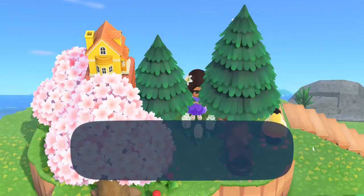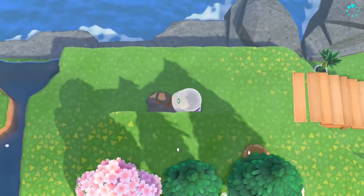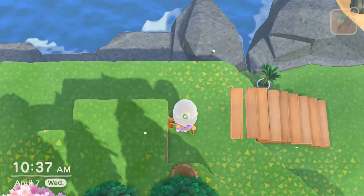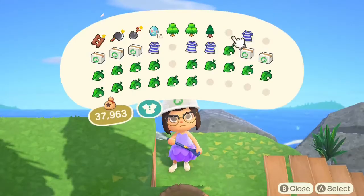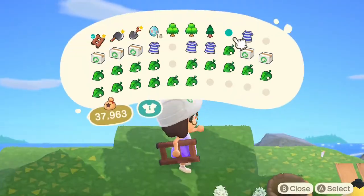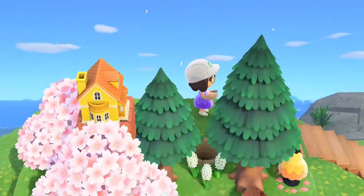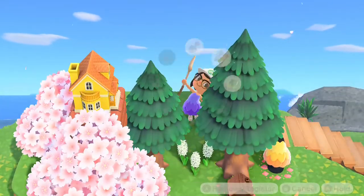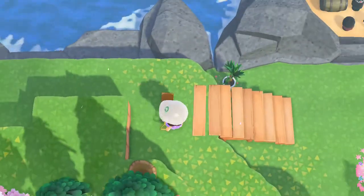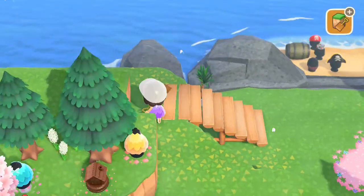Now I'm going to be adding some more cliffs. I first tried to do the tree glitch but the problem wasn't the closeness to the edge of the cliff — it was the closeness to the other trees. So I'm just adding another cliff space at the back and I'm going to place some trees there.